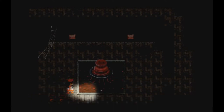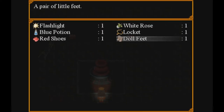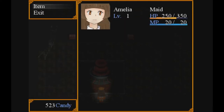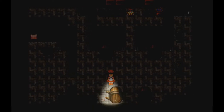I found one candy. I found two candy. A red pool. Paint everything red — I have the dolly shoes already. They're red shoes, the doll feet. A pair of little shoes made with shining patent leather. A white rose. I could possibly paint the rose red, if we want to go Alice in Wonderland. Wasn't Alice in Wonderland one of the books on the table?